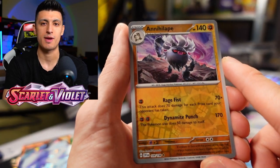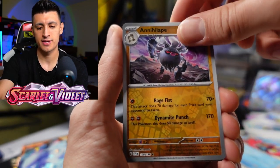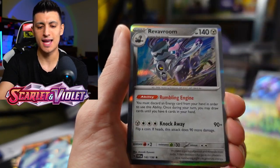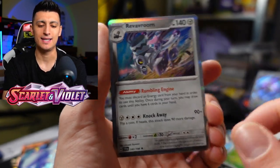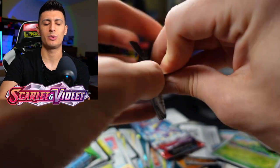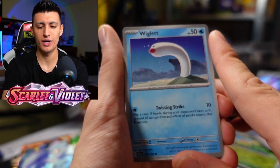We got Annihilape, the evolved form of Primeape — it only took over 25 years for Primeape to get an evolution, but really cool that it did. We got a Cacnea looking really happy, I like this art a lot. And a Rev of Room — this card would have been an MVP in a Zacian V-Star deck, but all the good cards from that deck have rotated out. We lost Metal Saucer, we lost Zacian V, we lost Quick Ball — painful painful times.